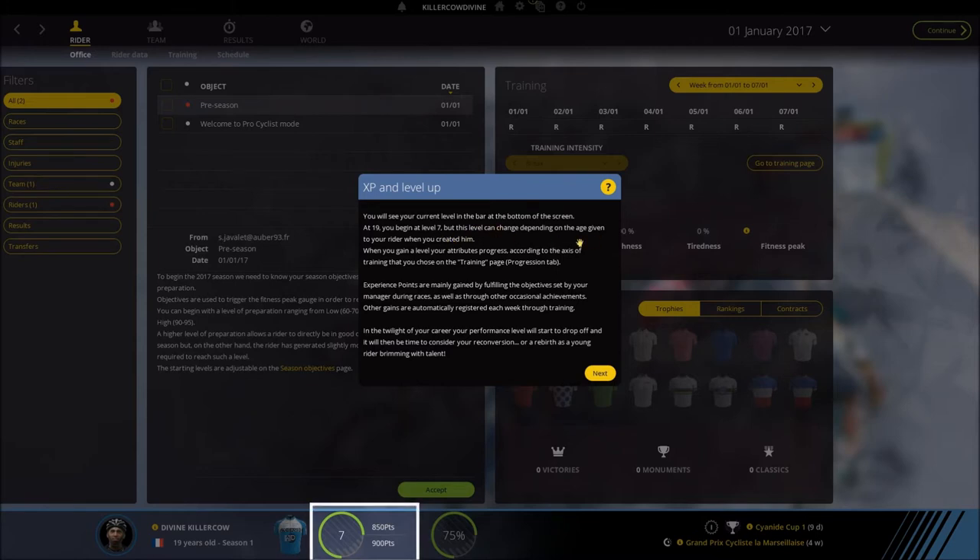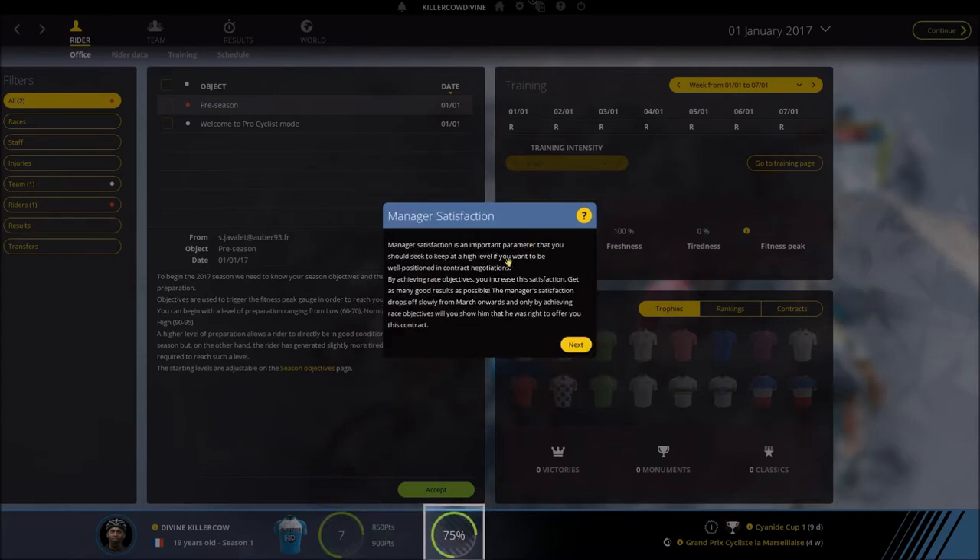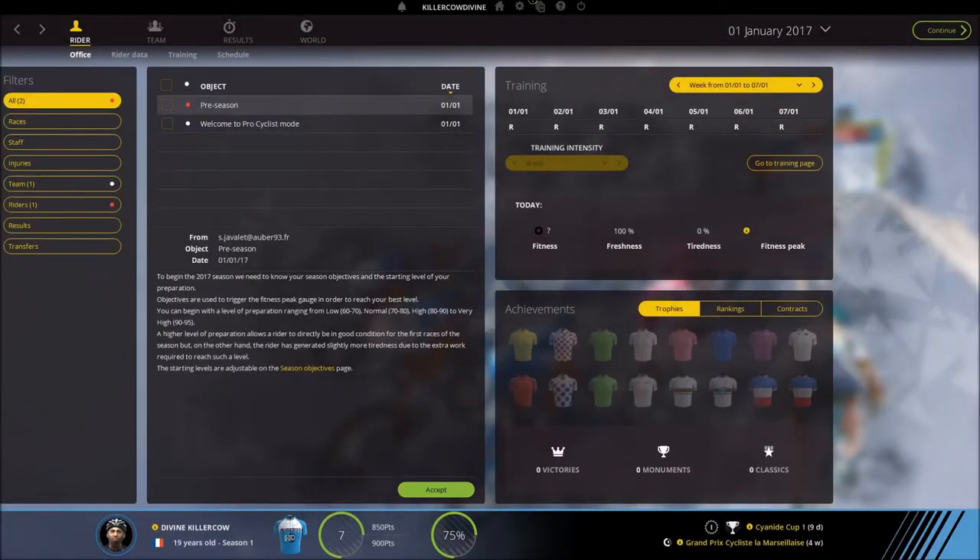Starting at level 7 in the game. Your attributes progress according to the axis of training that you have chosen. Experience points are mainly gained by fulfilling the objectives set by your manager. The objectives, I think, are different in 2017 compared to the 2016 version. Manager satisfaction versus set to trade is an important parameter — we can see that it is 75% now. By achieving raised objectives you increase the satisfaction. Get as many good results as possible to slow the drop off, and then you will need to achieve raised objectives to keep it high.